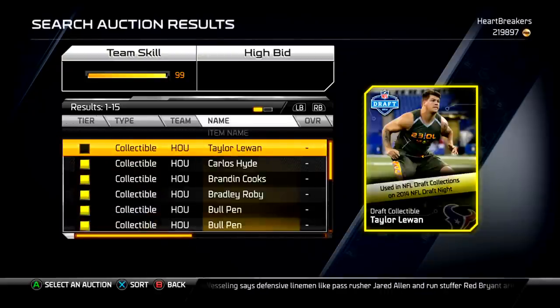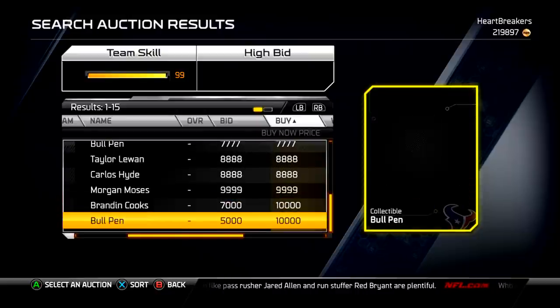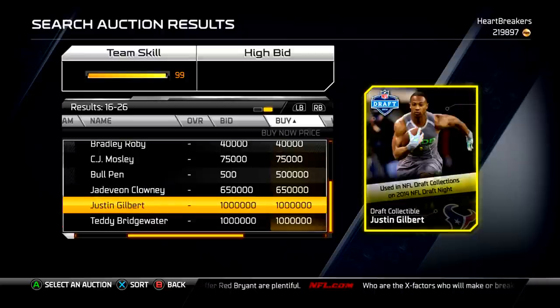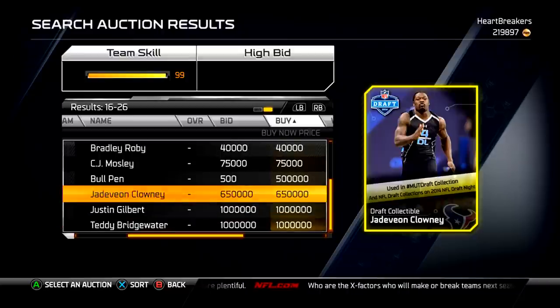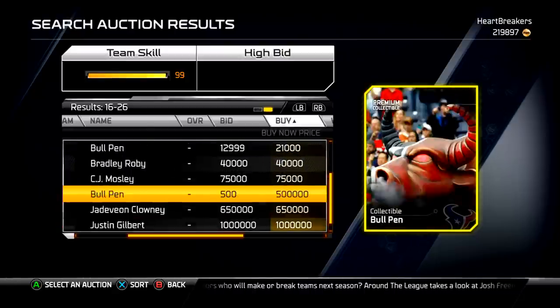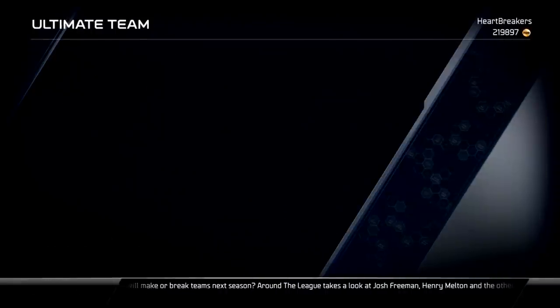All you've got to do is search this way and then scroll down. You can see Morgan Moses. Jadeveon Clowney has 650,000 coins — if you pull Jadeveon Clowney, you're a rich man. There's not many up though; they just came out a couple hours ago, so they'll go down in price easily.